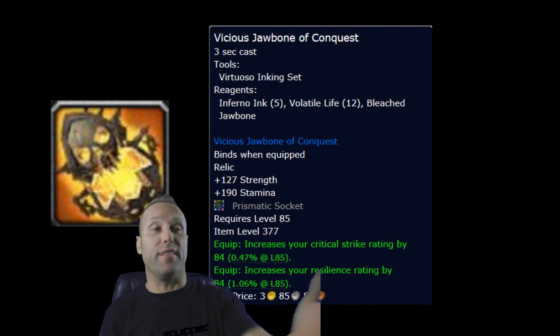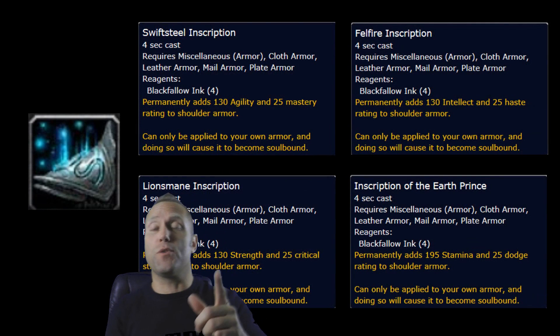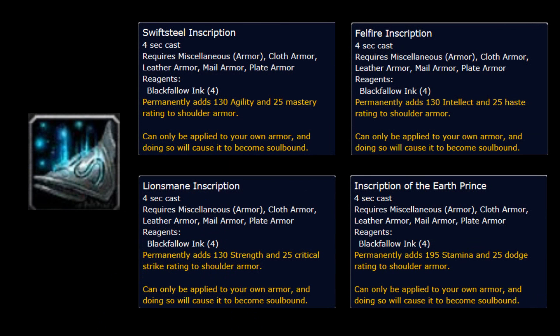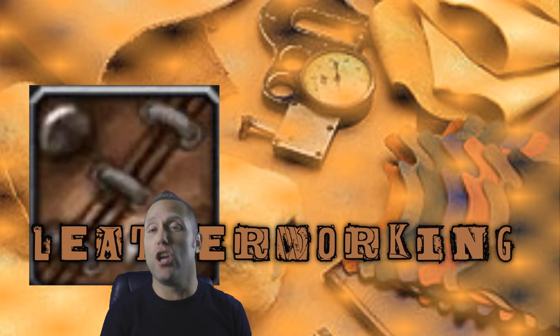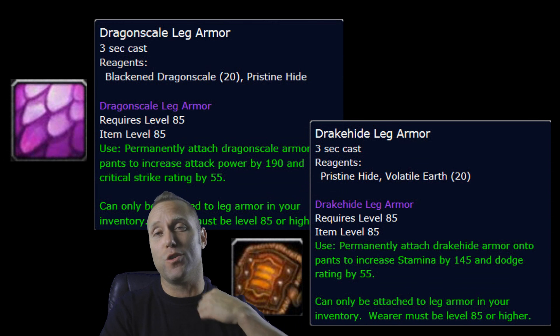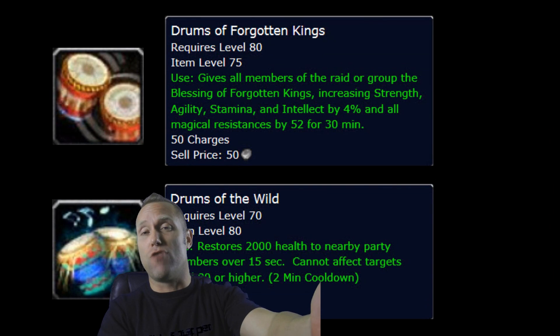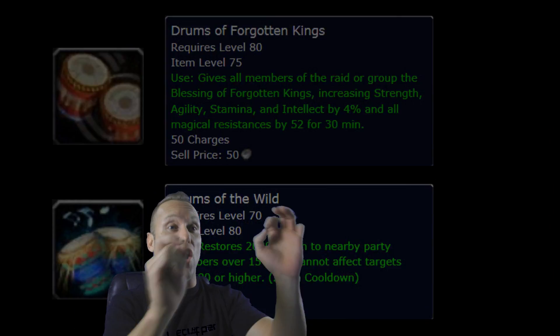With Inscription you can make a nice relic early in the season, and it also gives you some of the best shoulder enchants in the game. With Leatherworking you can create dragonscale leg armors — those are BOE so you can also just buy them on the auction house — and you can make drums to help in PvP.